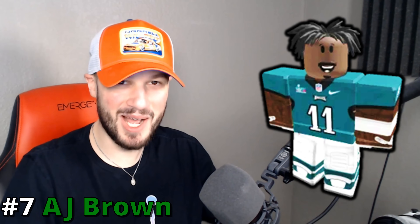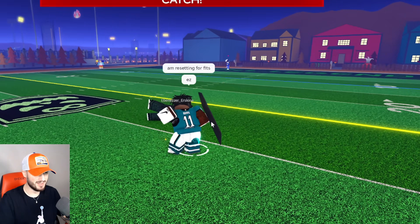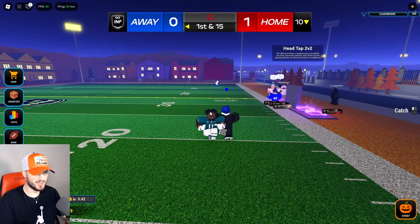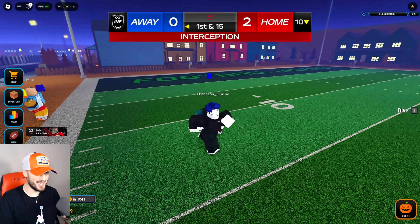At number seven, we got AJ Brown. AJ Brown time, let me just do like a slant. Get easy. Come on, let's lock him down. What's your plan? Let's do this shutdown. You're literally shut down by AJ Brown.